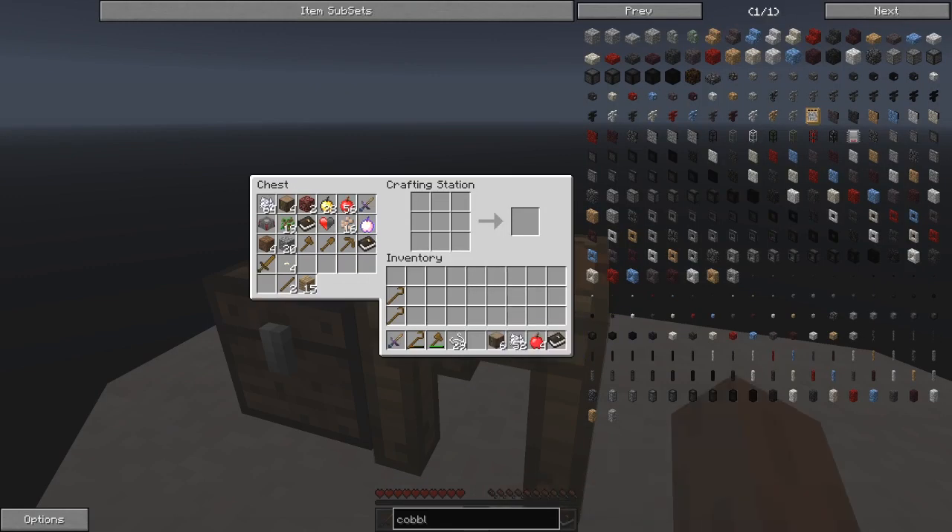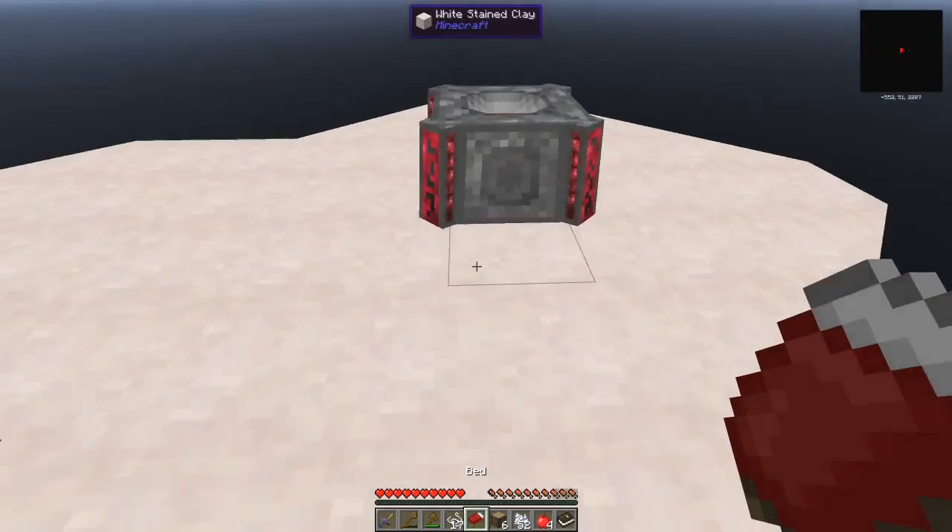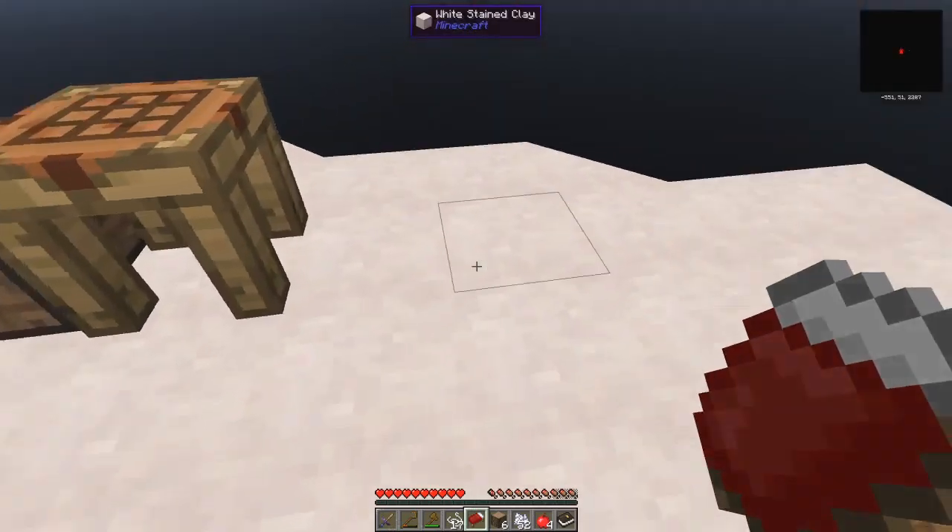We've got twelve - yes, we've got plenty. All we need to do is make three of these, and that's enough for a bed, I think. The other seventeen we can turn into dirt. Let's do the bed first.